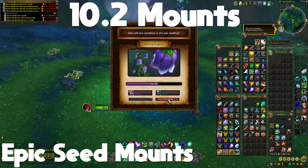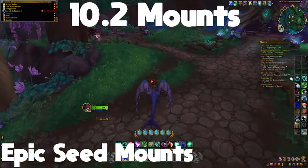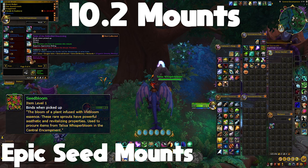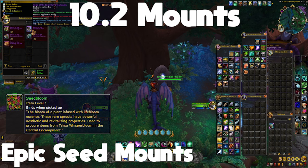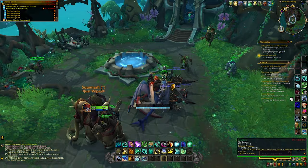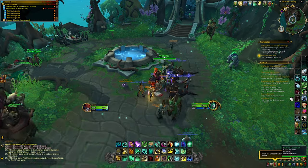The other way to get these mounts is by doing the weekly quest called Blooming Dream Seeds, given by Talis Whisperbloom at the central encampment. Once you finish that quest you get a Seedbloom, which is currency to buy these mounts. The mounts are available for purchase at Renown 18 from Talis Whisperbloom. This is essentially bad luck protection against the Emerald Bounty drop rates — I've done three epic dream seeds and haven't gotten a mount from any of them. You can also do this on multiple characters and buy all the mounts once they all hit Renown 18.